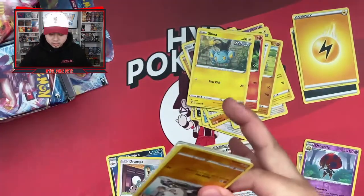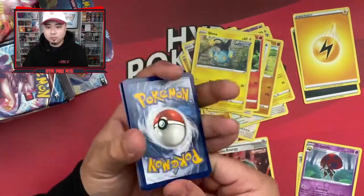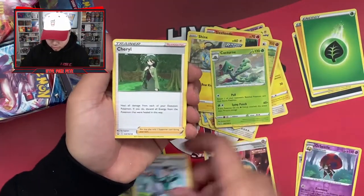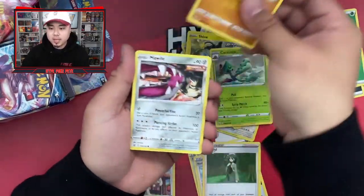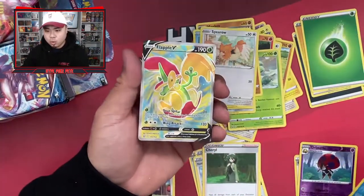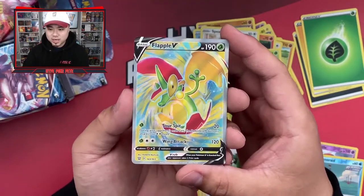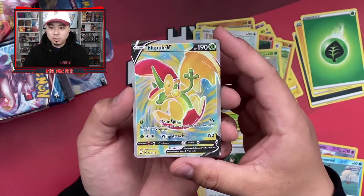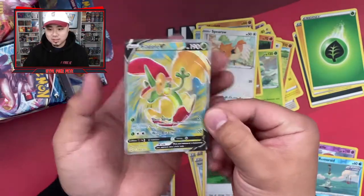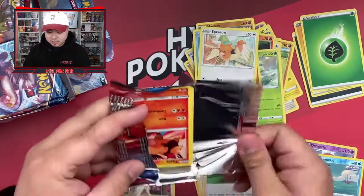Pack three: Cacturn, Rapid Style Mustard, Cheryl, Mankey, Mawile, Fomantis, Remoraid, Sizzlipede, Remoraid, and — oh! A Flapple V! Let's go! Who would have known I'd ever like a Flapple card, but this card is actually pretty sick looking. I'm going to sleeve everything at the end — let's keep moving.